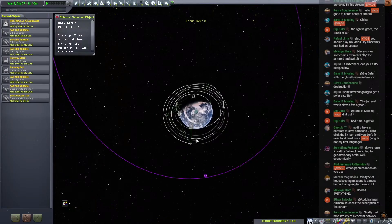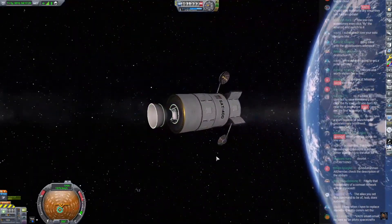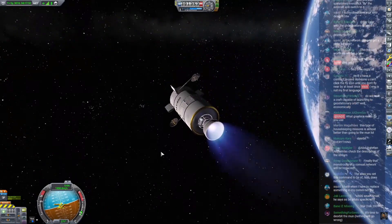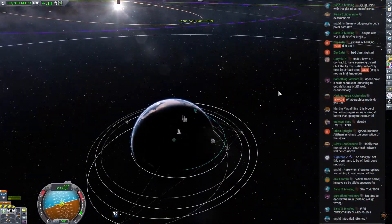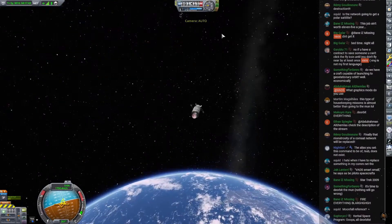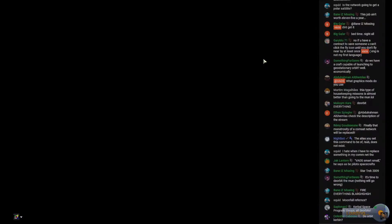Alright, deorbit everything — fire everything. Some of the older satellites don't have SASS, and none of them have it. Some of the older satellites don't have reaction control wheels, so the only way to control them is to turn the engine on just a little bit so you can use thrust vectoring to maneuver them.